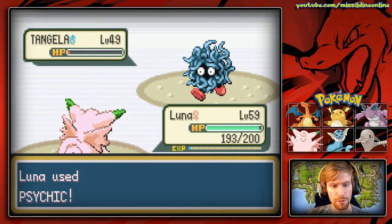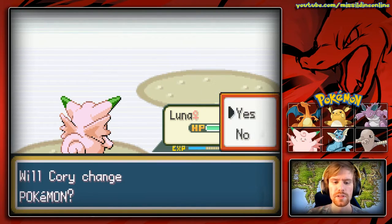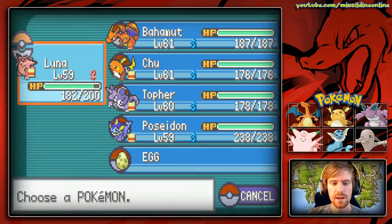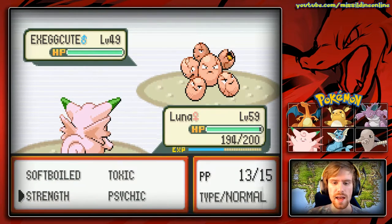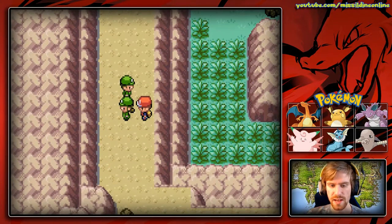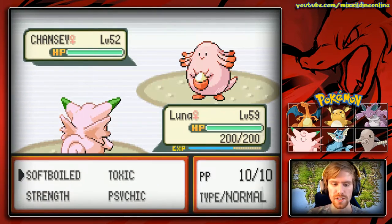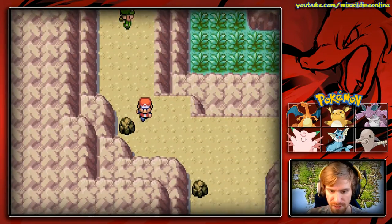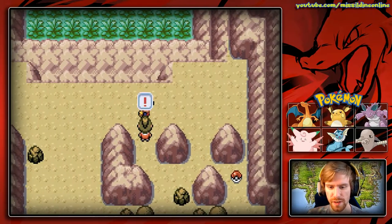We can fight these trainers here — not exactly what I wanted to do, but that's okay. We'll take out that Tangela, then Exeggutor comes out. We'll use Strength and take it down in two hits, because Exeggutor is so bad. We took down Ranger Jackson — let's fight the next ranger and continue on.